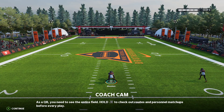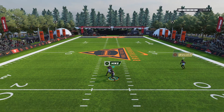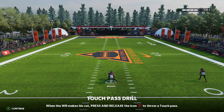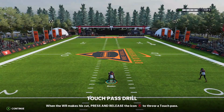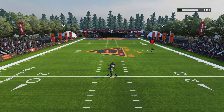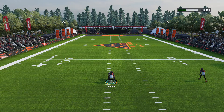As a quarterback you'll need to see the entire field. Hold left trigger to check out routes and personnel matchups before every play. Press A to snap the ball and drop back in the pocket, then hold the wide receiver icon B to throw a bullet pass. When a wide receiver makes his cut, press and release the icon B to throw a touch pass. There we go — that's a touch pass. Block pass drill: give the wide receiver a few seconds to get down the field, then lightly tap the receiver icon B to throw a lob pass. Got it.